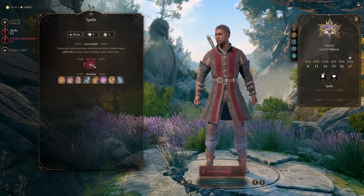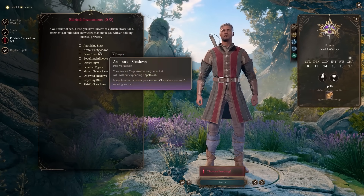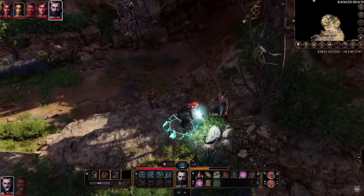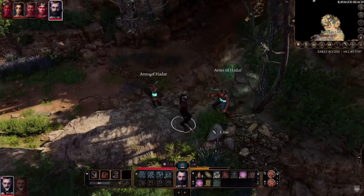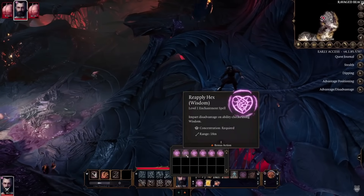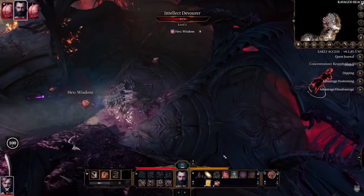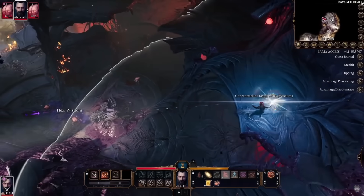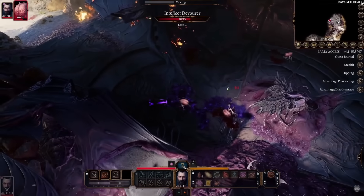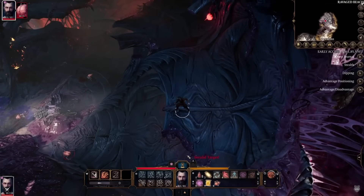The Warlock gets some interesting spells such as Arms of Hadar, where you shoot necrotic tentacles out of your body, Hex which is similar to Hunter's Mark, and access to a few Wizard-list spells. The interesting thing about Warlocks is they only have two spell slots until level 11 where they get three. So generally speaking, Warlocks are not slinging high-powered spells on every single turn — they need to be tactical about when they decide to use a spell.